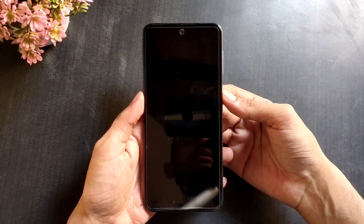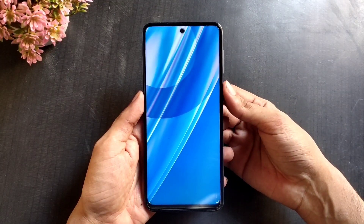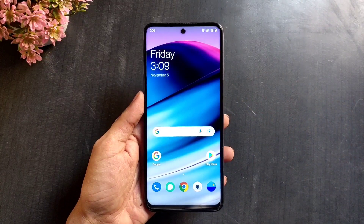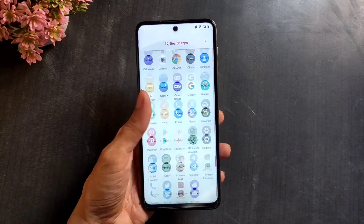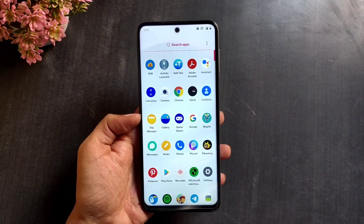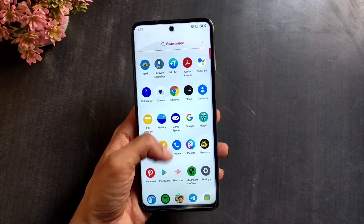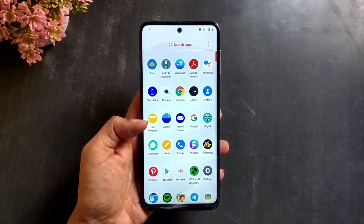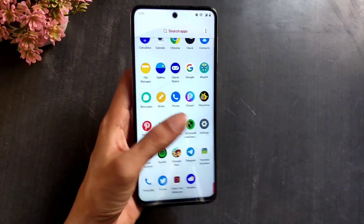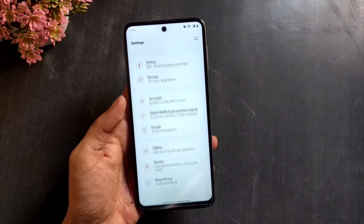Hi guys, welcome to my channel. Today I'll be reviewing OxygenOS 11 port for Muttall devices, which means this can be flashed on Redmi Note 9S, Cortana, Redmi Note 9 Pro, Joyuse, Redmi Note 9 Pro Max, Excalibur, and Poco M2 Pro or Graham. OxygenOS is the best close-to-stock Android skin out there.